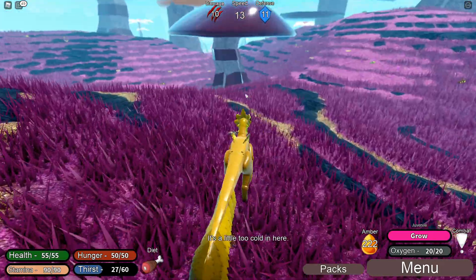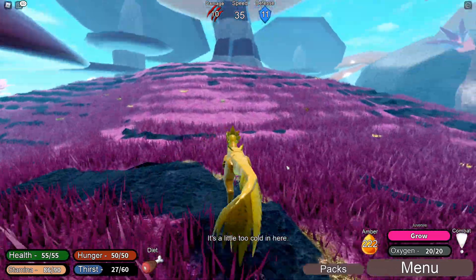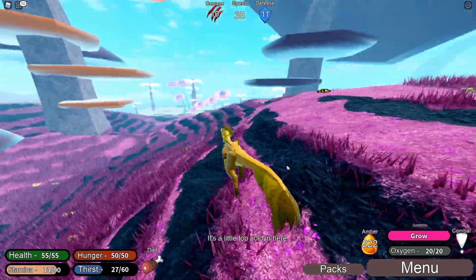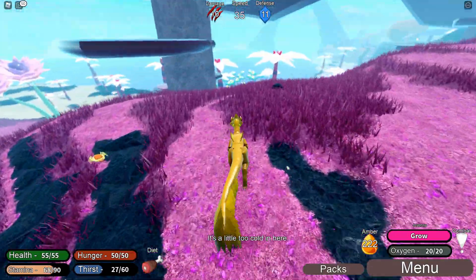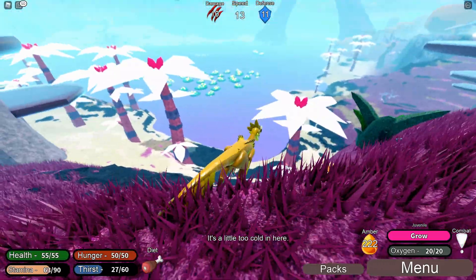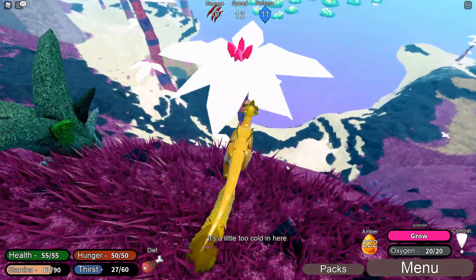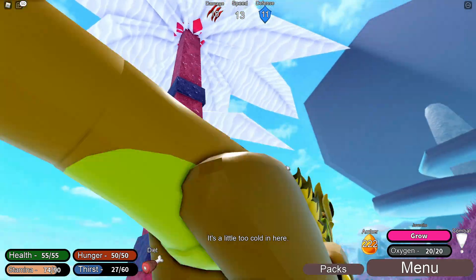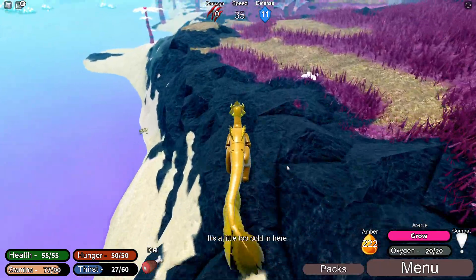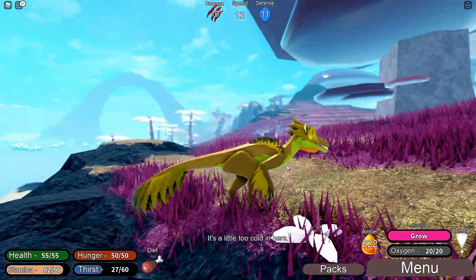We haven't seen any other creatures yet. Do I need food? No — see, my food doesn't go down, I find that weird. We could probably have had a drink whilst we were crossing that water. New area — so what's this, like a beach? Those plants are bright, they're almost white. It's a very interesting colour choice. Hello Mr. Crab — I'm not going to eat you today, because apparently I don't get hungry.